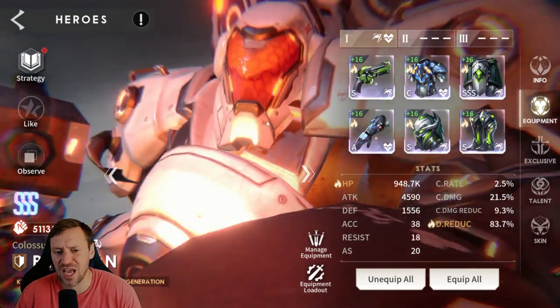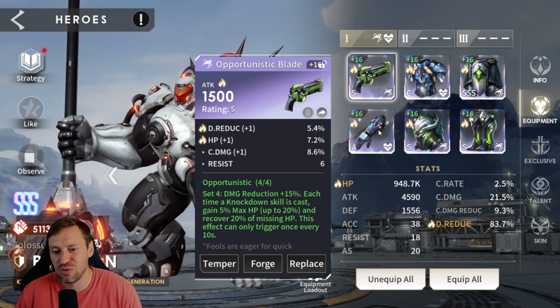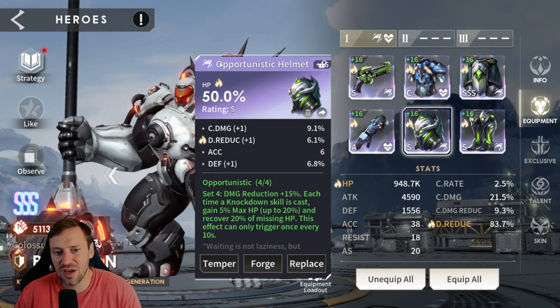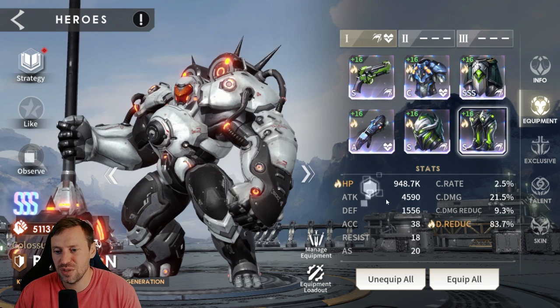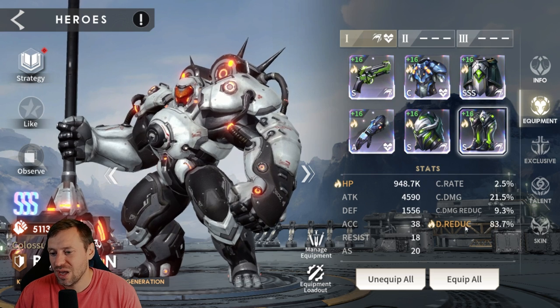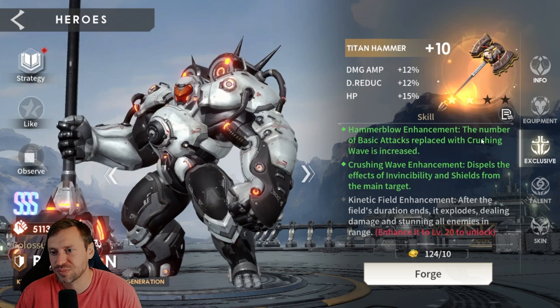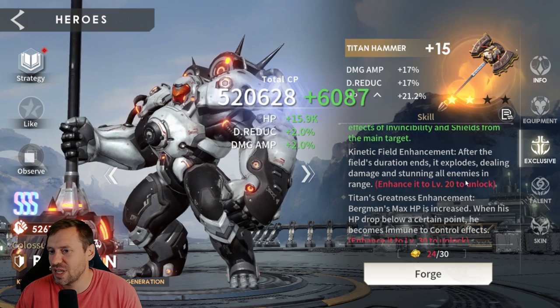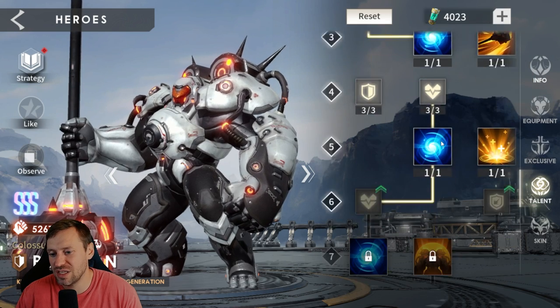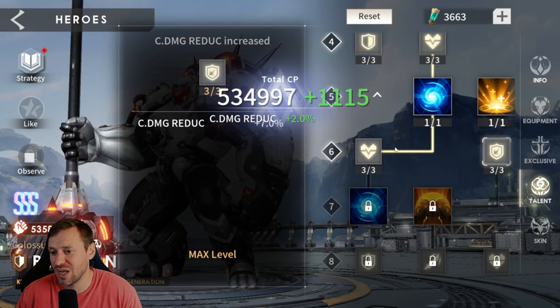Love this animation — it's a sick animation. Berg is in Opportunistic — with tanks that's usually the build you want to go down if they have a knockdown. HP on the gloves, HP on the helm, damage reduction on the boots. 948k HP — which is weird considering he's a tank, less HP than Anpu — but gear's not tempered yet. Damage reduction at 83% — that is massive, definitely helping with survivability. You'd want to put some accuracy on him though for the knockdown. Exclusive is only plus 10, and we've got some extra talents as well — I'll do a run after this because we might be able to squeeze out some more points.